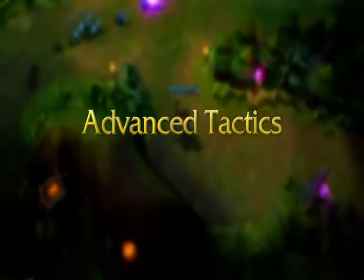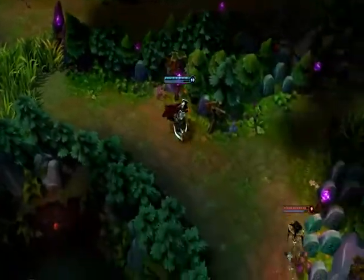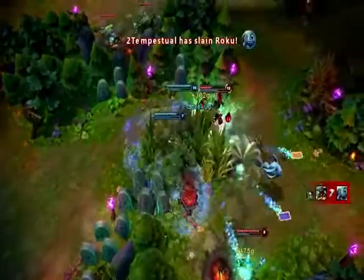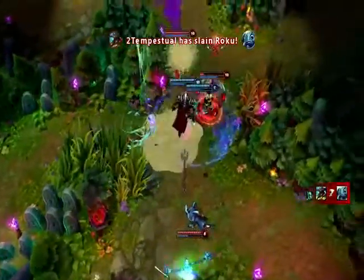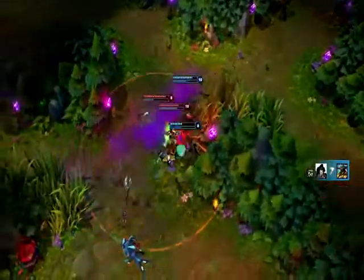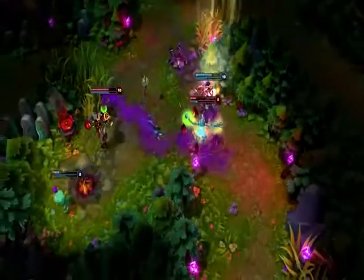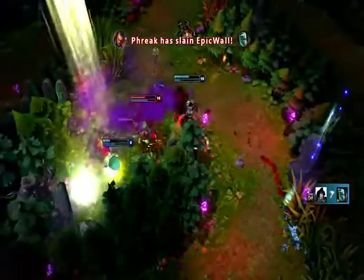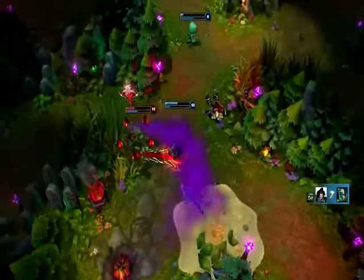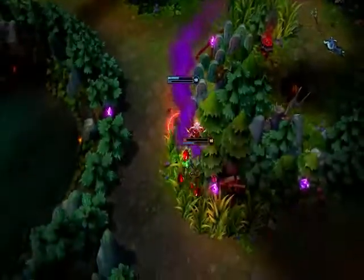Darius is most potent right after Decimate hits rank 5, so look for any nearby fights once you hit level 9. As I see Twisted Fate attempt to run, I Apprehend into a Decimate-Attack-Crippling Strike combo. I keep pace and pick up the kill, running from Crowstorm until it ends. Then I make sure to focus the squishiest target, Fiddlesticks. My standard combo gets him extremely low, and I pick up the kill with Noxian Guillotine. I switch to Singed, hitting Decimate and Crippling Strike for bonus damage and slow. I hit Ghost and land as many attacks as possible, continuing to chase him down until he finally dies to Hemorrhage.